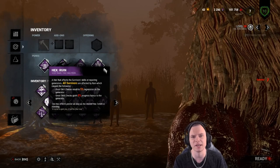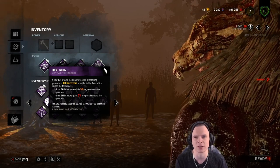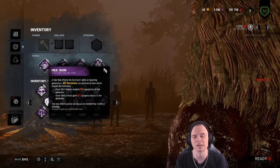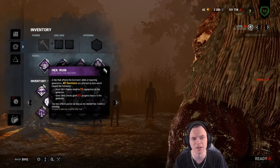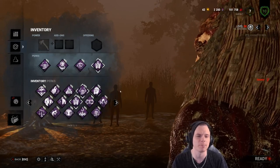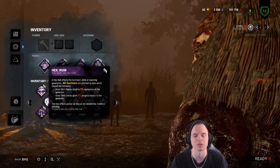If you're unaware what Ruin does: it takes 80 seconds to do a generator. If they don't land a Great skill check, they get a 5% penalty. 5% of 80 is 4 seconds, depending on how close the generator is to being finished. If they land a Great, they get no productivity bonus. So Ruin isn't a bad perk, don't get me wrong, but I don't like putting all my eggs in one basket when it comes to relying on a regression perk.